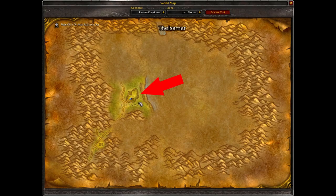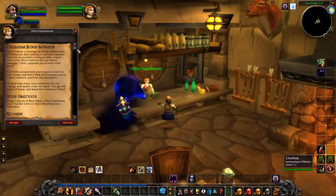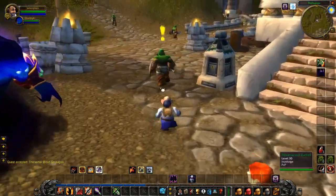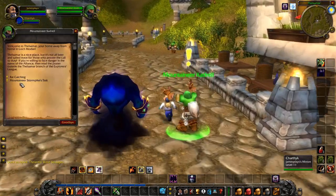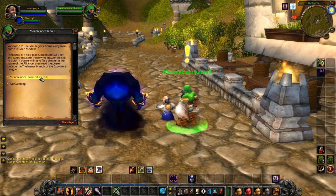We are now in the main city, Thelzamar. First, let's go inside the inn, talk to the barkeeper, and pick up the quest Thelzamar Blood Sausages. Outside, there's a guard patrolling — we're lucky he was just right in front of the inn, but he can be patrolling anywhere in the city. Find him, talk to him, and pick up both quests: Rat Catching and Mountaineer Stormpike's Task.